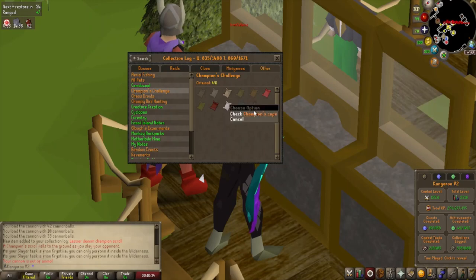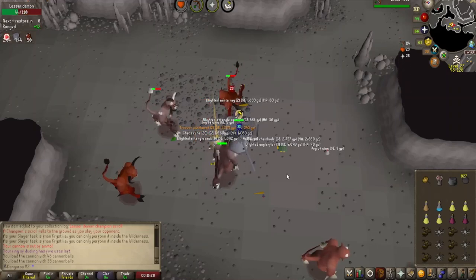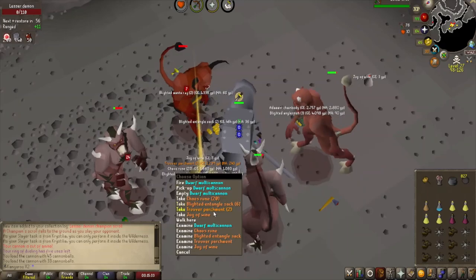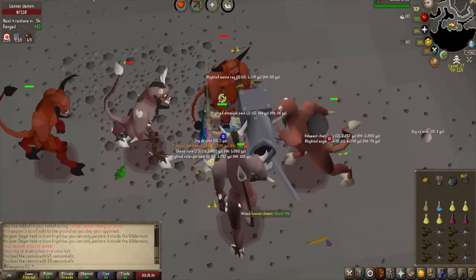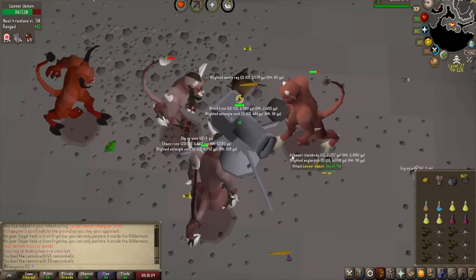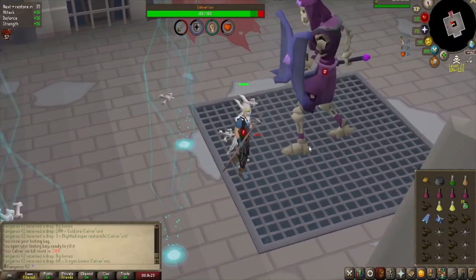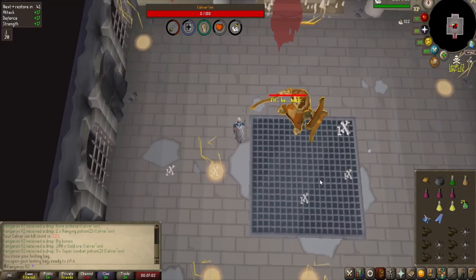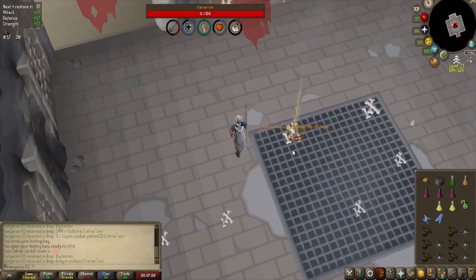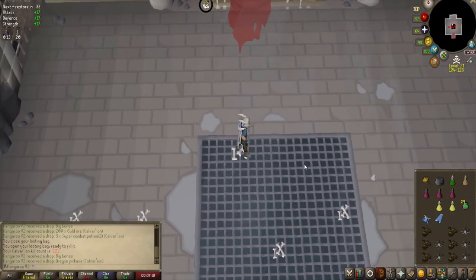If we go ahead and have a little look in the collection log under the Champion's Challenge — that is actually champion scroll number four. Six more to go, and then I can try and get myself the best-in-slot cape. Two Trove parchments coming in — haven't seen those in a while. Should probably use these on a fire cape or a defender. And there's another nice little milestone at Calvaryon — 300kc coming in. And you don't see that every day — a dragon pickaxe coming in from some Elder Chaos Druids, that's number three.